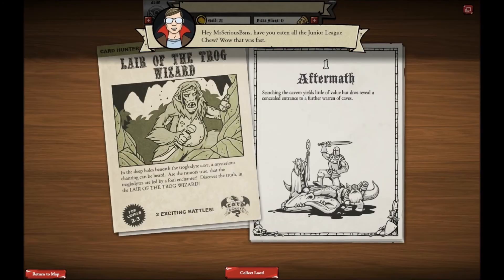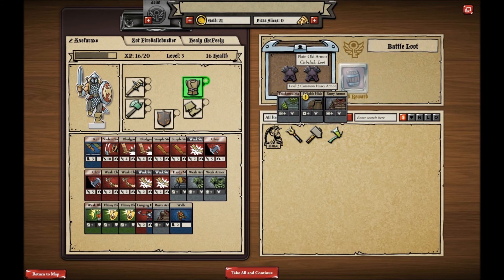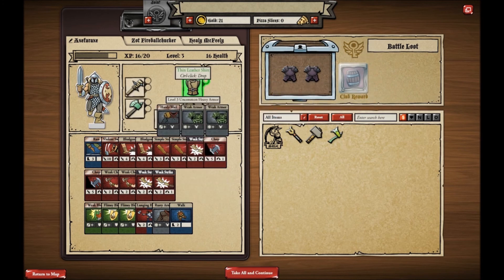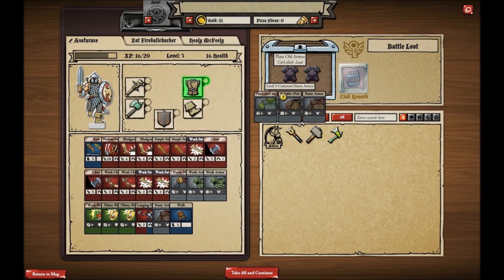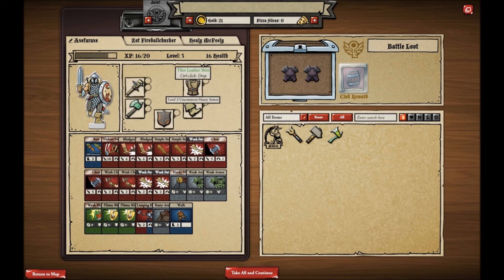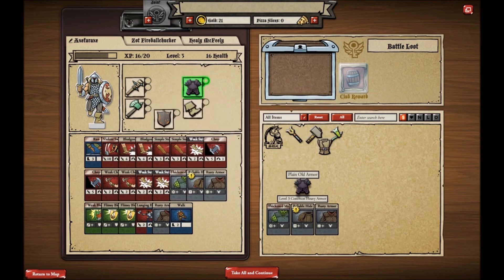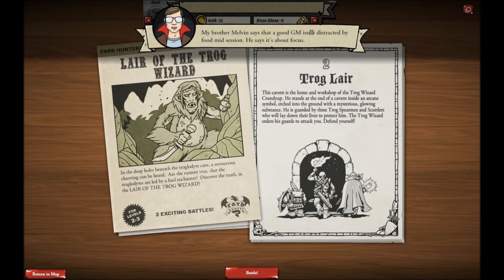That's sort of a feel for this. "Searching the cavern yields little of value, but does reveal a concealed entrance to a further warren of caves." Let's collect our loot. After every battle, you get to open a chest and get some gear. The gear actually comes with cards — we've got armor four, armor one, armor three. Armor value reduces the damage, and armor stays in your hand. I'll use the plain old armor. You only get experience at the end of a mission, which is sort of like that old D&D feel.